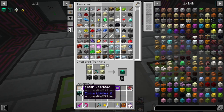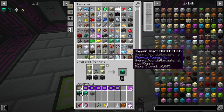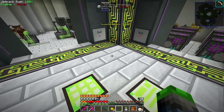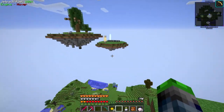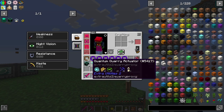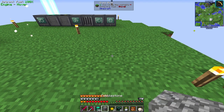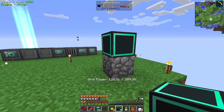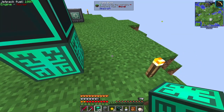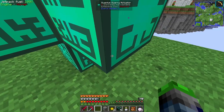We have our 36 quantum quarry actuators and our six quantum quarries. We also have six filters. We're gonna grab one piece of cobblestone and some dirt so we're not getting those items in our system. I'm actually going to be building another island over here, but I want to set up one of these with you guys right now. To make one of these we need to place it - it can be as high as you want but I'll put it one block off the ground.